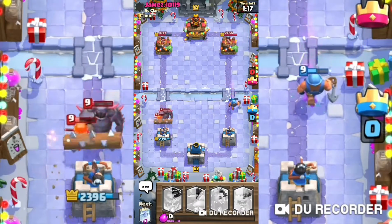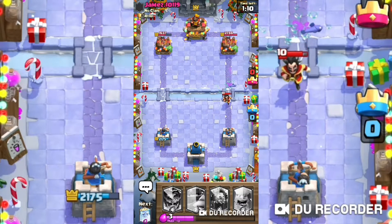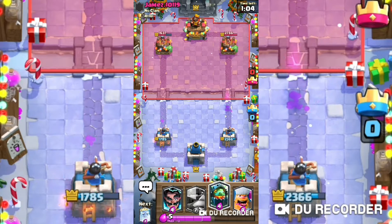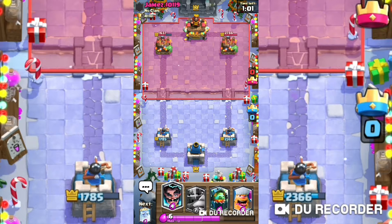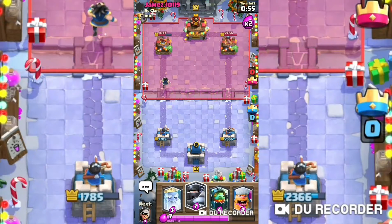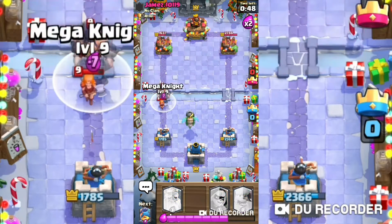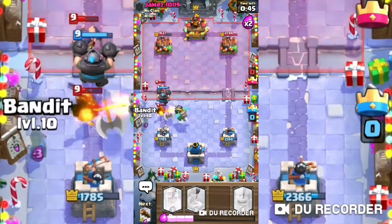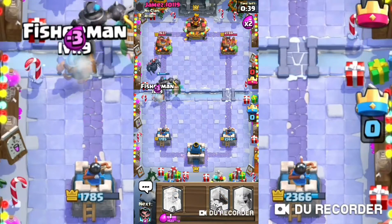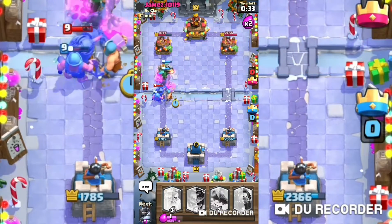Push them back. The Fisherman almost getting to the base. This guy's pretty good. I'm recording and I accidentally played an Electro Wizard. Okay, now we're dropping the Inferno Dragon. Why do I say Electro when it's Inferno?